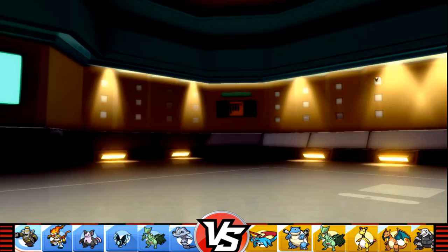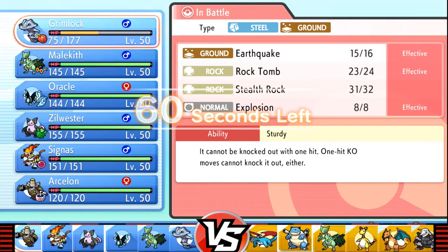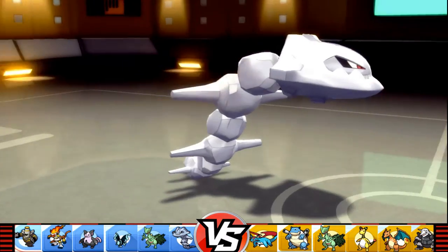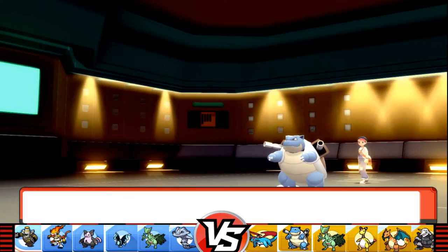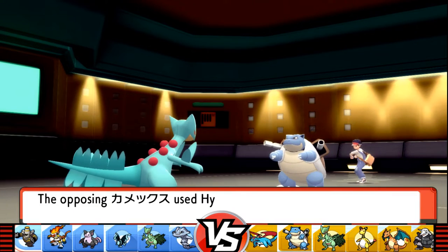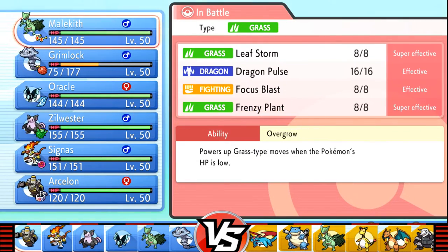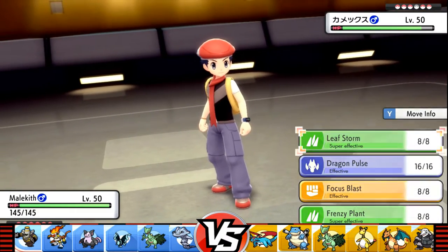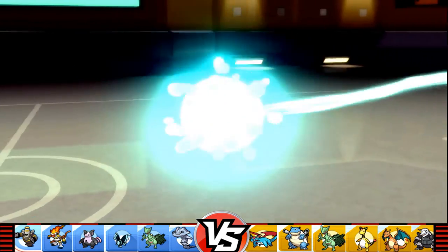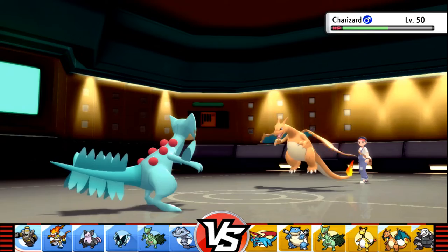I think Shearsar is a good enough switch-in, but with Stealth Rocks it's a hard play. Goes into Blastoise. I think Malekith is my best response — really hoping for a shell smash play. The obvious play would just be Shell Smash, right? Hydro Cannon misses. Hate to see it. With Rocks already set up, goes into Shearsar. Four times resisted — that's gonna be a waste of my power.